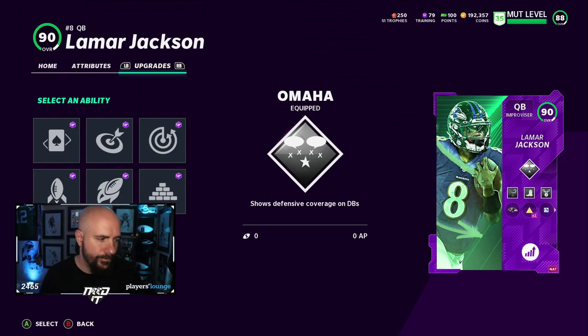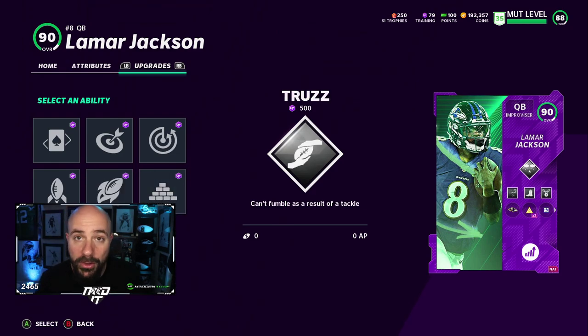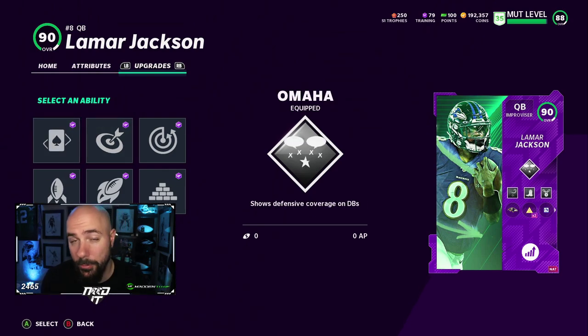One — the superstar X-Factor: Omaha. It shows the play art. Honestly, I don't think any of these are that amazing. The trust ability would be tough if you were running blast or something. Maybe threat detect, blitz radar. But Omaha — if you're going to show me play art, Omaha. You need to complete six straight passes of over five yards, so you can't run six straight screens. You've got to throw a couple dots. It's kind of tough to unlock, but if you get it — boom, it's amazing. That's why I choose Omaha.